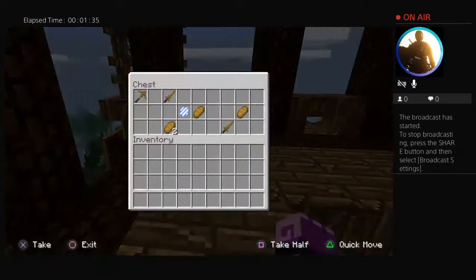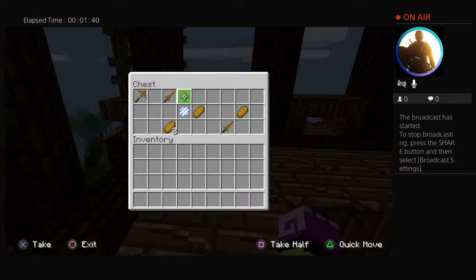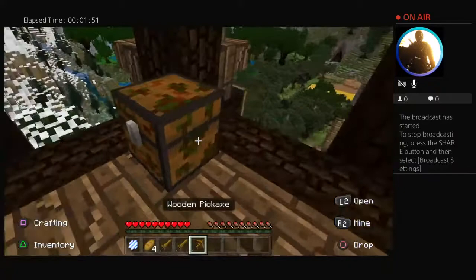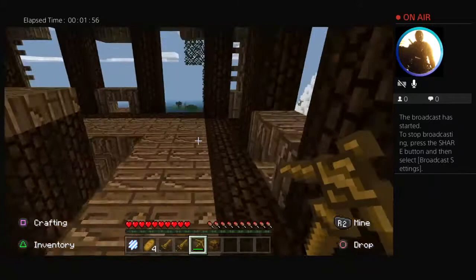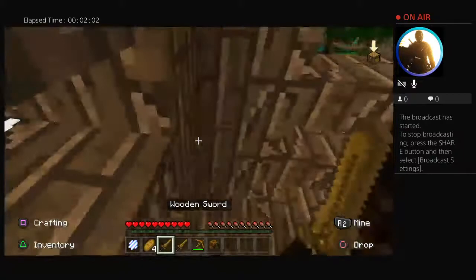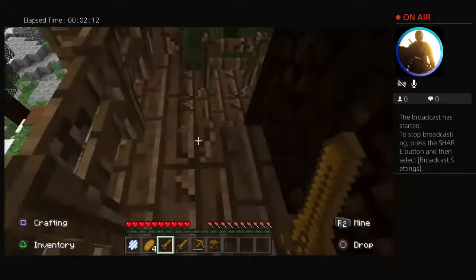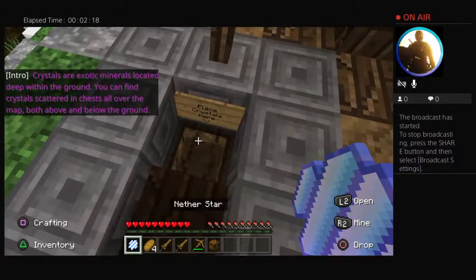That noise scared me half to death. I've got two swords, some bread, and what looks like another star or a crystal. I'm going to take this with me — looks like it's corrupted. I can hear something falling underneath me, so let me go check it out. There's a village over there. Follow the path. Crystals.